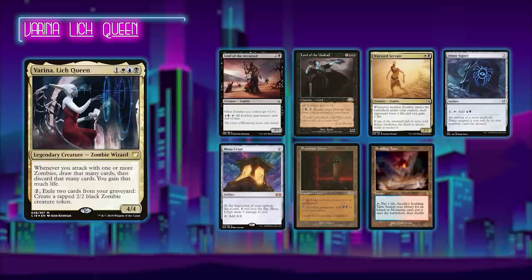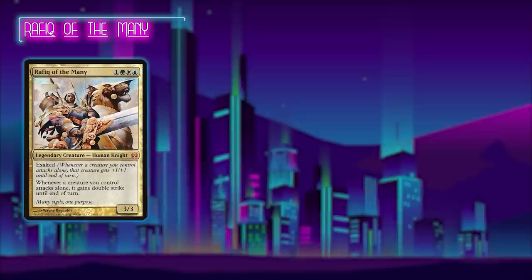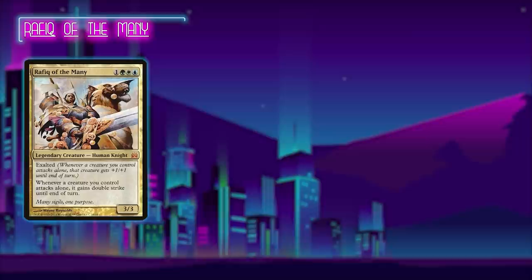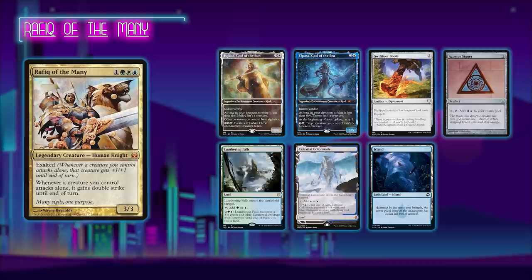Next up we have Steve returning to the channel, and he is not bringing his Anala deck — don't worry, that will be coming soon — but for today he's playing his Rafiq of the Many build. This is going to be a straightforward Rafiq Voltron deck that wants to get the game over with by dealing lethal commander damage to all of its opponents. Steve was also lucky enough to keep a 7-card hand, including Heliod, God of the Sun, Thassa, God of the Sea, Swiftfoot Boots, Azorius Signet, Lumbering Falls, Celestial Colonnade, and a basic Island.